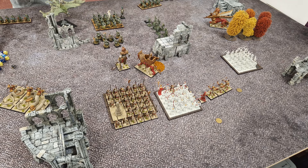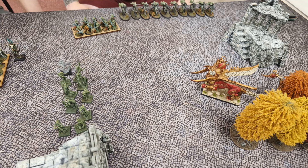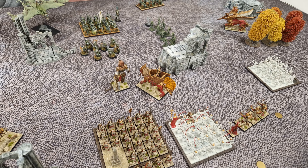My turn two, and I continue to push forward, which just compounds the issue I already described. My necro-sphinx flies over the wood to challenge the right flank. I think I may kill a war dancer and maybe an eternal guard with bowfire. A couple of the ushabti can see the dragon and try to wound it, but either miss or fail to wound.